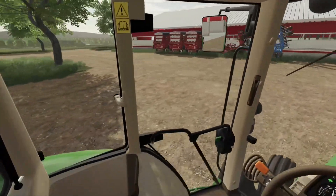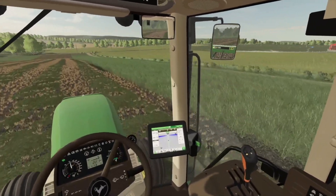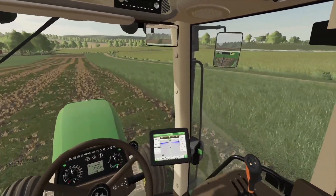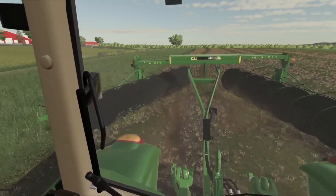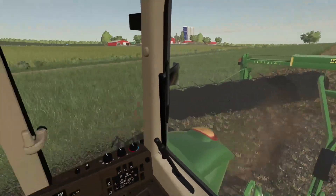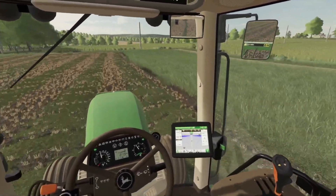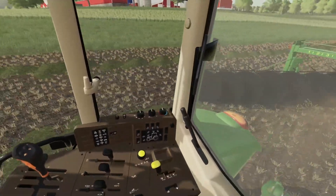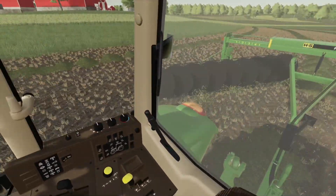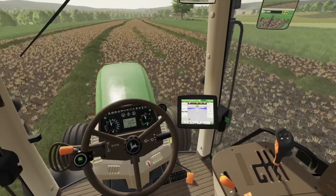We're hooked up to our H&S rake and we are raking away. I absolutely am in love with this rake — it is phenomenal. On Top Mod Network you've got the option between H&S or Frontier. They fixed up a previous version that was a little too wide in the back, leaving rows too wide to pick up successfully. They narrowed it up a bit to make it more realistic and just like that we are raked up. This quickly became my most favorite rake in FS19 — go check it out from Wade Mitchell.